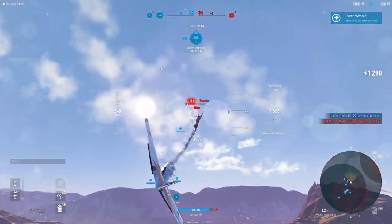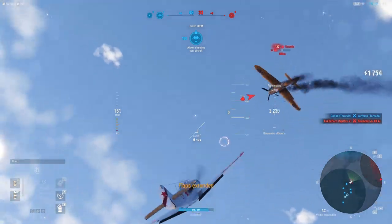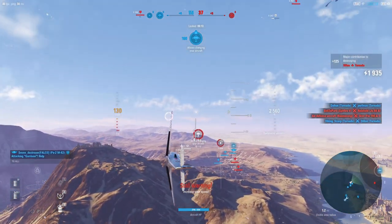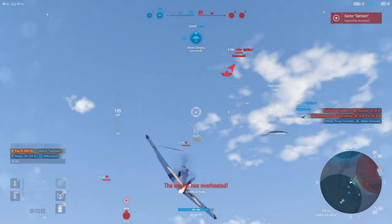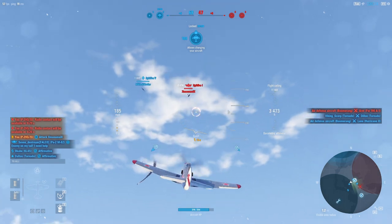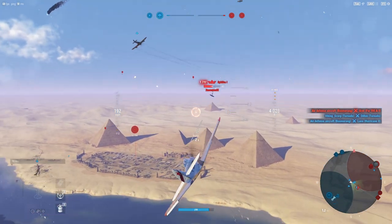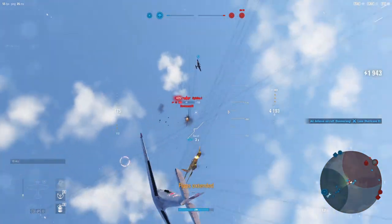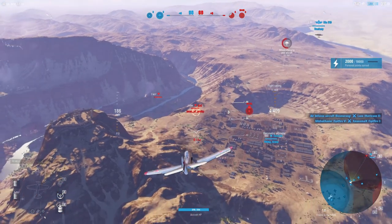We've already gotten the forward airfield but let's kill this enemy if we can. We took out his engine and now I'm actually running into a problem where I'm passing him. We're going to leave him alone. Let's get over to the garrison — we can still do some pretty good work over there. There's a human Spitfire right there that needs to go. He kind of got the wrath of our entire team there.